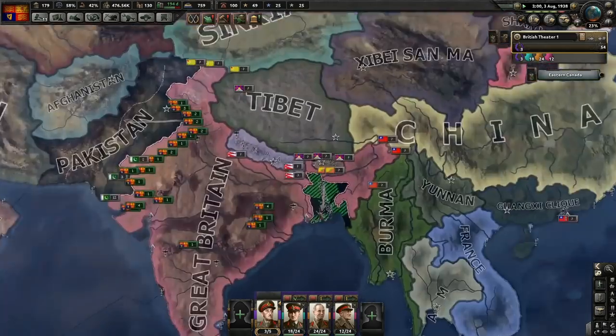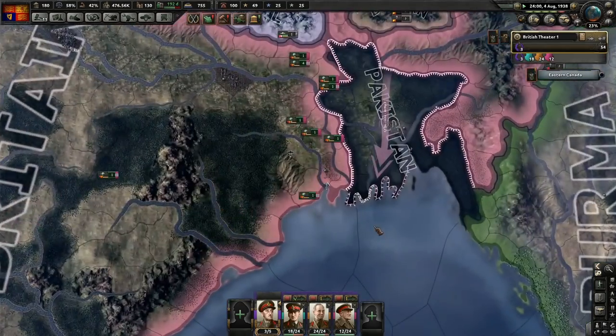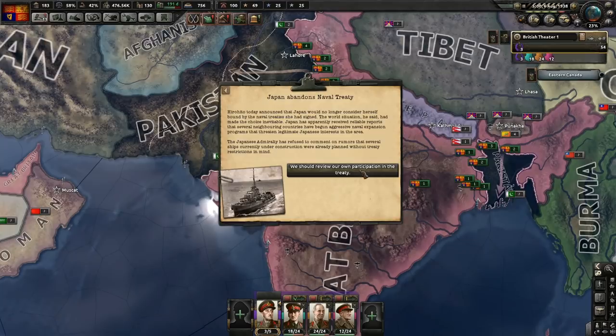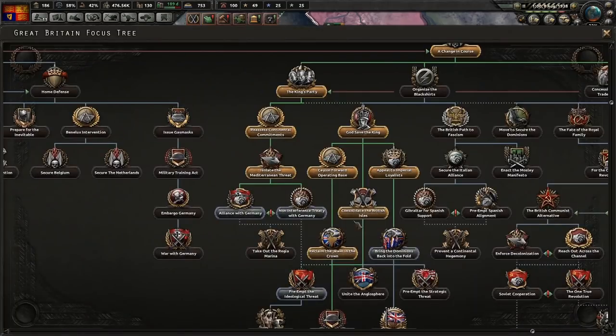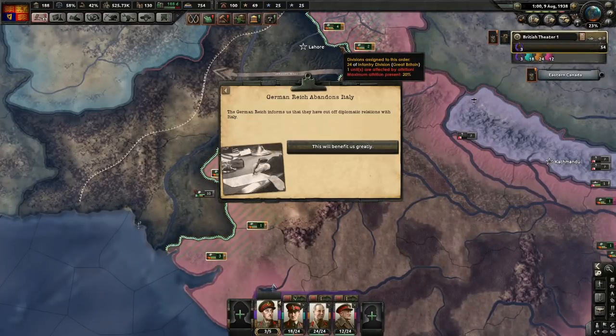Non-aligned support is getting quite high, which is nice. The additional divisions have come over to cover Pakistan. Japan has also abandoned the naval treaty - they're all going to abandon it. Let's see what Germany says.